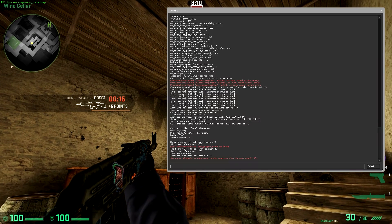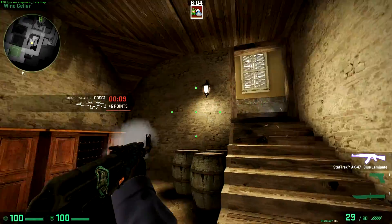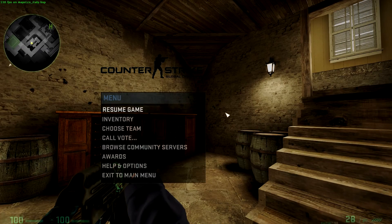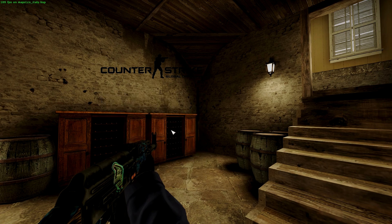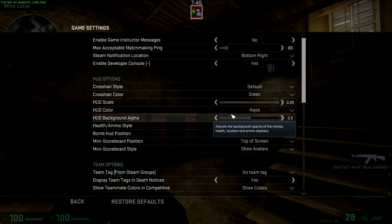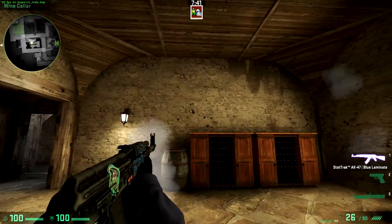Let's say you had a crosshair that was absolutely terrible and you really wanted to get rid of it. The first and easiest step would be to hit Escape, then go to Help, Options, Game Settings, and then where it says 'Crosshair Style' under HUD options, set it to 'Default and Green.' Then hit Escape a couple of times and it will go to your default crosshair.